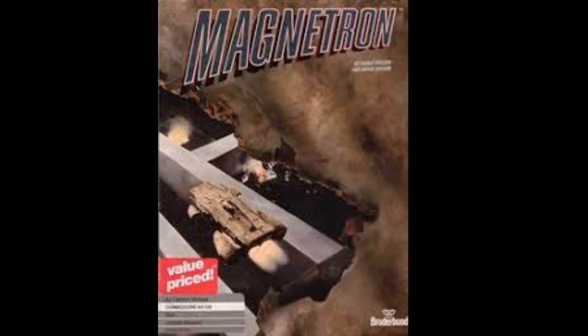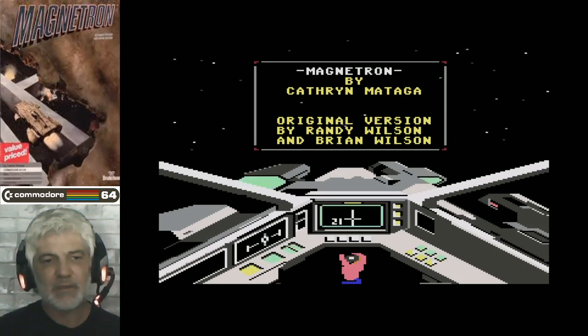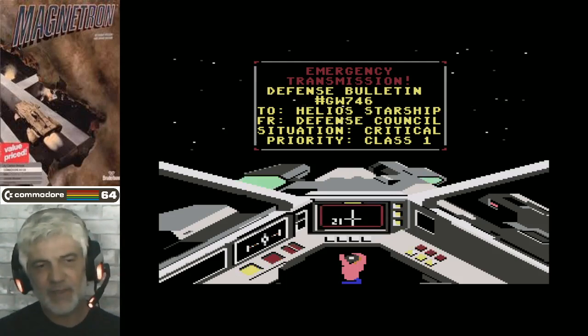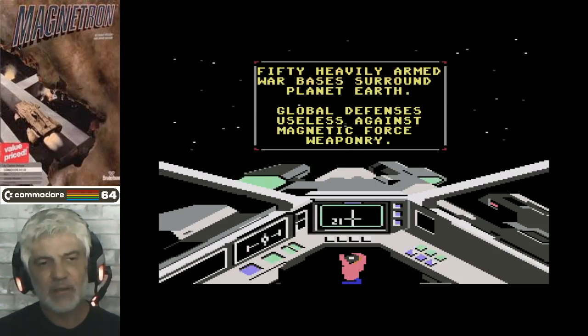Let's have a look at the backstory box. There's your backstory emergency transmission. Basically it's telling you that you've been out in deep space, you've had a message, and they tell you that Earth's been overrun by alien bases — 50 of them — up in the atmosphere. And your job with your photon fighter is to gun them all down.